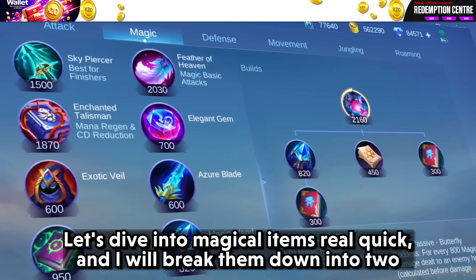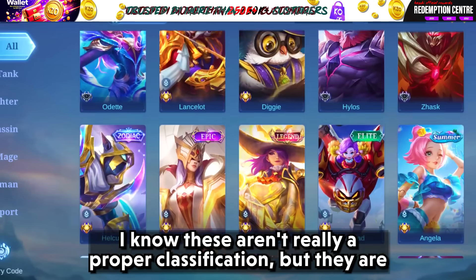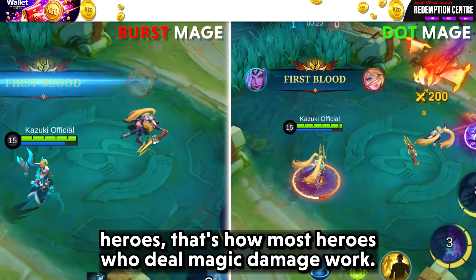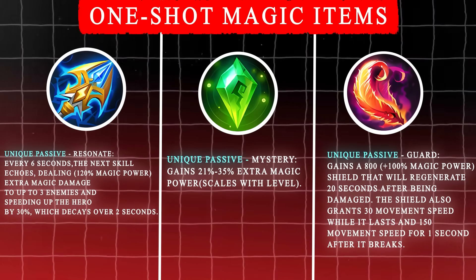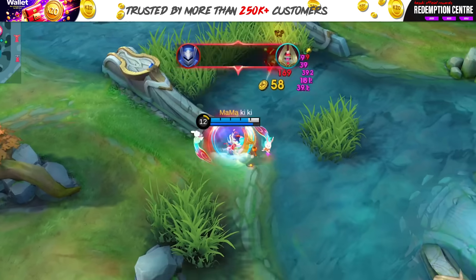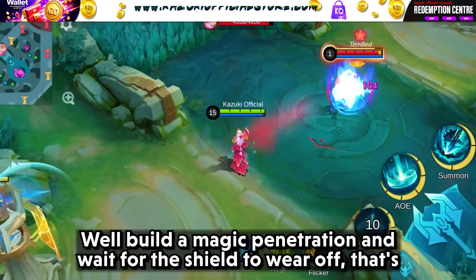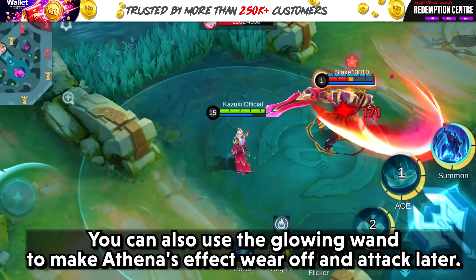Let's dive into magical items. I'll break them down into two categories: burst and damage over time. We have burst heroes and then we have DOT heroes — that's how most heroes who deal magic damage work. Magic items like Lightning Truncheon, Holy Crystal, and Blood Wings are your go-to for heavy damage — they are all about that one-shot, high-burst magic damage in the late game. To counter these, you'll want Athena's Shield, which expressly reduces magic damage by 25%. To re-counter Athena's Shield, build magic penetration and wait for the shield to wear off. You can also use Glowing Wand to make Athena's effect wear off and then attack.